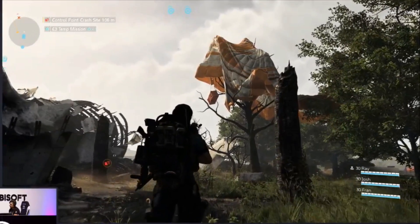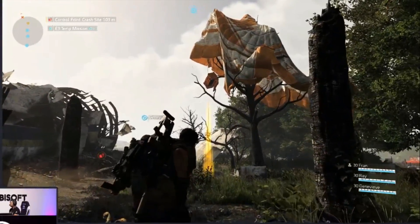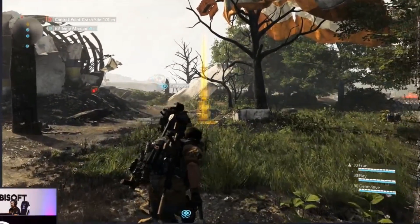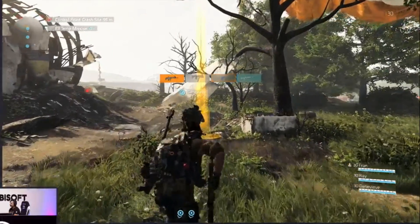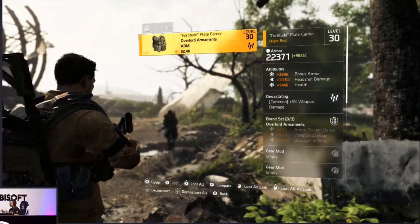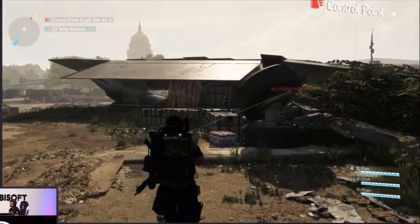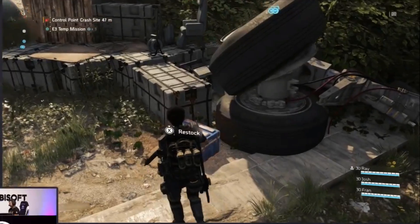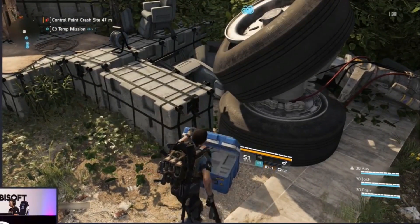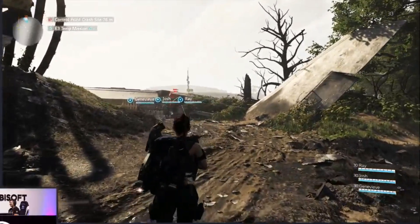Just even seeing trees and grass and greenery in the hot DC summer feels like a total change of pace for the Division. That player just got some sick loot out of a supply drop that was stuck up in the tree. We're trying to hide a lot of stuff like that around the space. The environments are worth exploring — you want to pay attention and look around. Not only pretty, but there's loot.